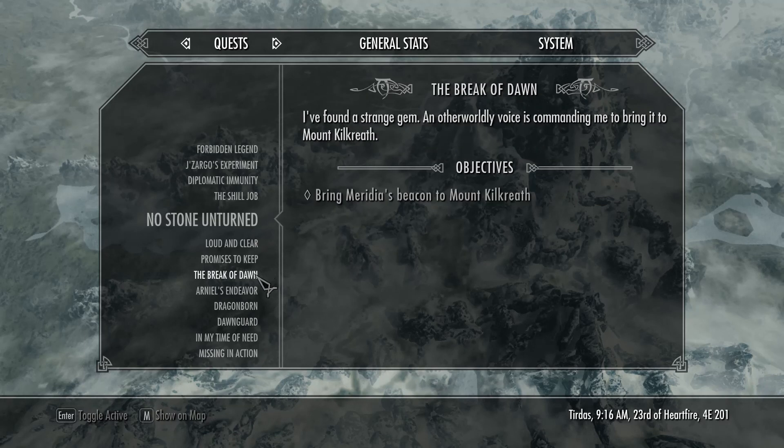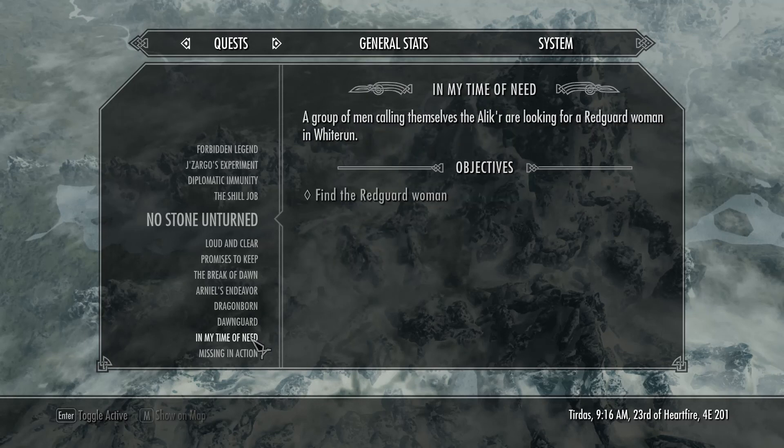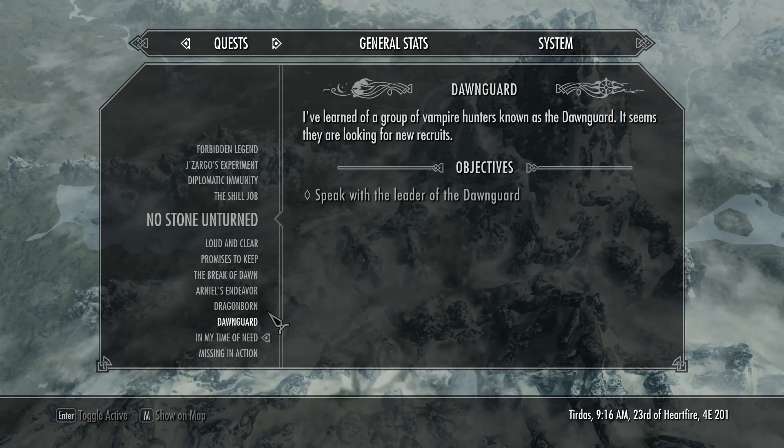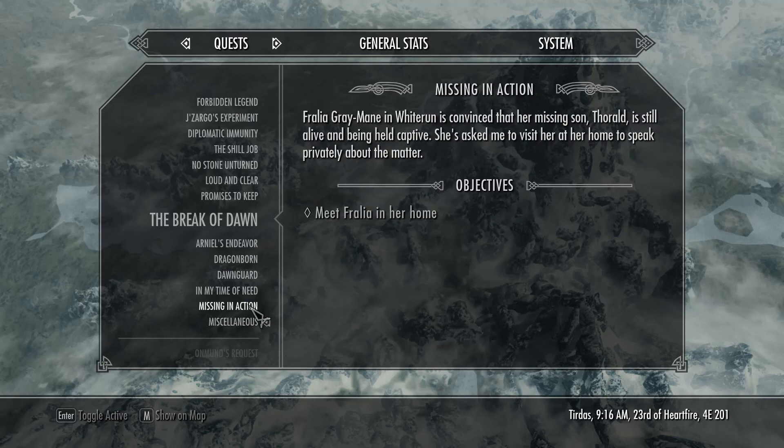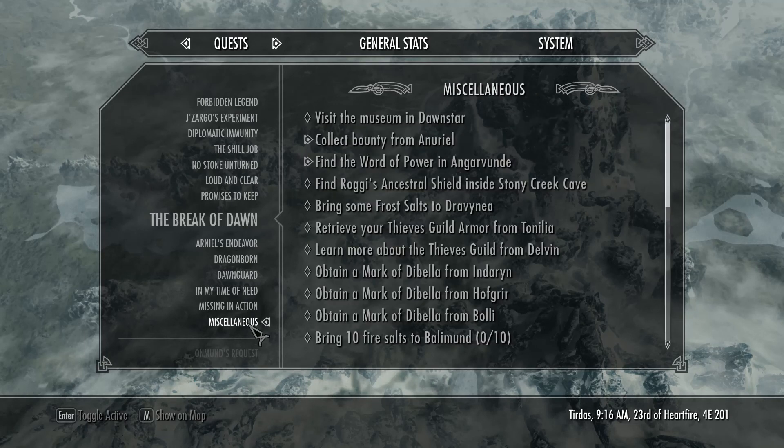Dawnguard — I think there were multiple. The Breaking of the Dawn. In time of need, find the red card woman. I don't want to do that one at the moment, I'll come back to that later. Meet Vralia. Visit the museum in Dawnstar.